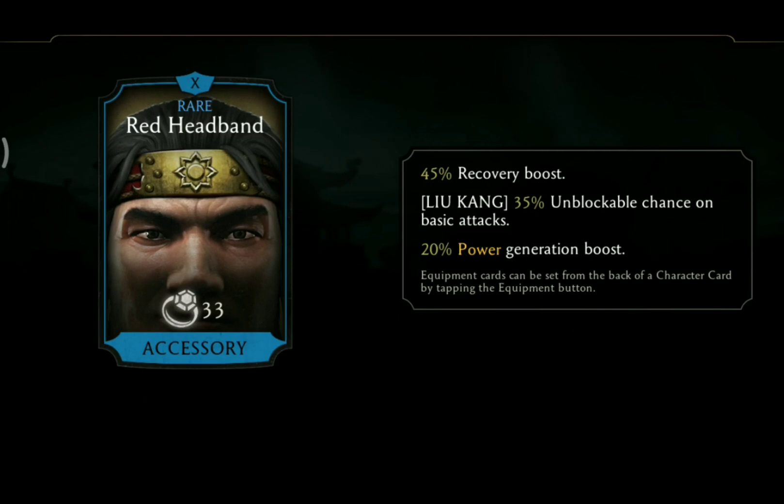Liu Kang's gear piece is the red headband and it gives you 45% recovery boost, 35% unblockable chance on basic attacks which is for Liu Kang characters only, and 20% power generation boost.